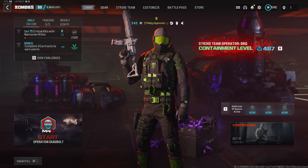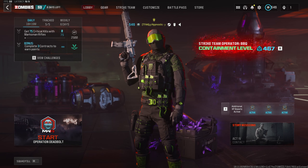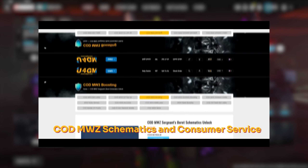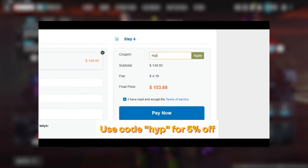Before we get into the build, I just want to take a moment to thank U4GM for sponsoring this video. U4GM is a safe, trusted, and reliable Call of Duty service provider. They'll help you unlock all the rare schematics in zombies, all the camos, and they offer a lot of other services. If you're interested, click the link in the description below and use my code HIP for an extra 5% off.